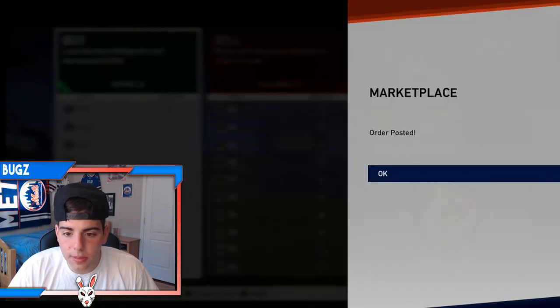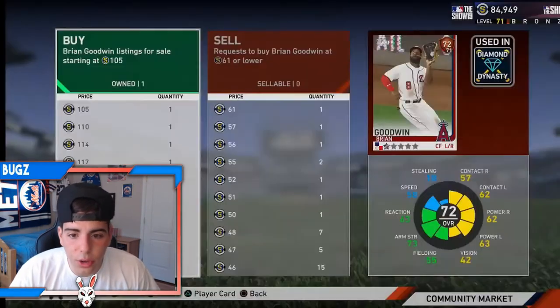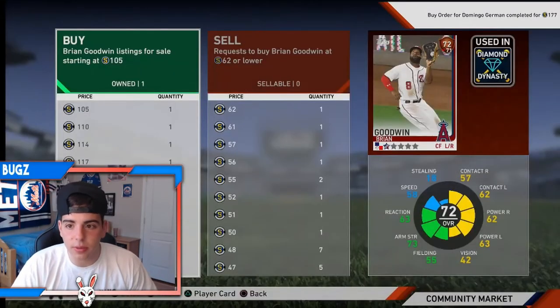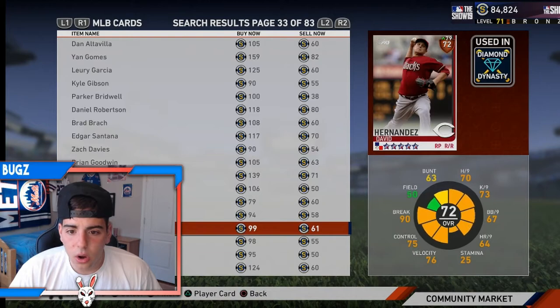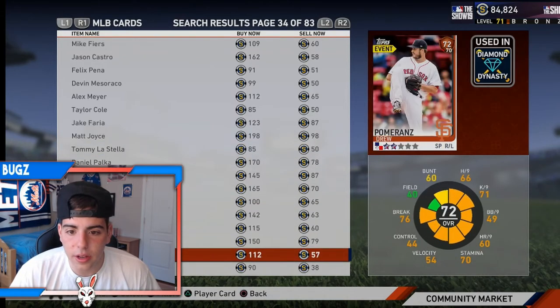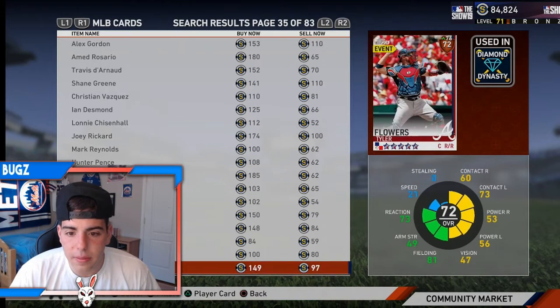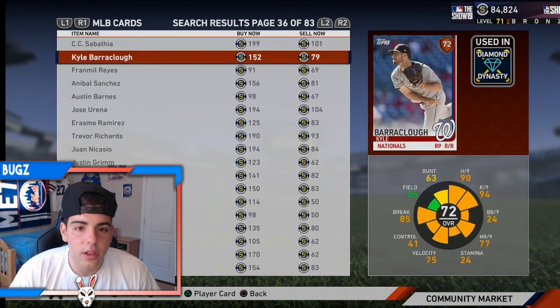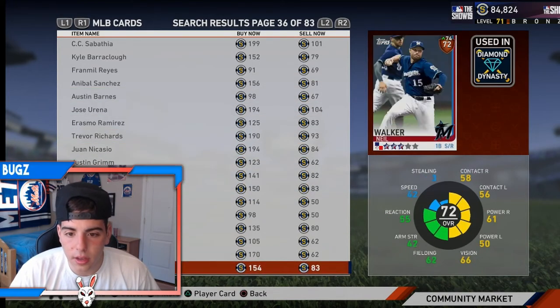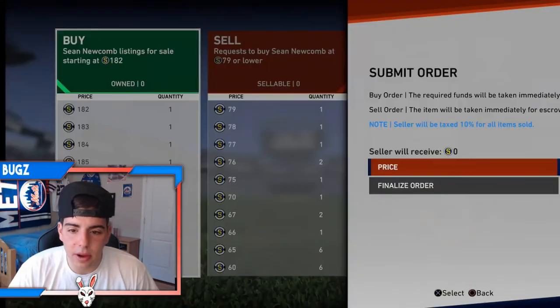Luke Weaver pitched two gems in a row - he's worth a snag. I'm picking up a couple, especially for that price. He's doing really good and I hope he keeps it up because I have him in fantasy. Brian Goodwin is another good pickup - he's playing amazing for the Angels, he's about fifth or sixth. You guys definitely want to go ahead and pick up this card. Devin Travis is not a bad pickup. Devers is doing so bad - he's busting like crazy, it's so irritating. Sean Newcomb for a bronze is not bad and that's a big price gap - I'm picking him up. You can just make stubs off this regardless.